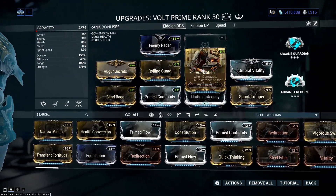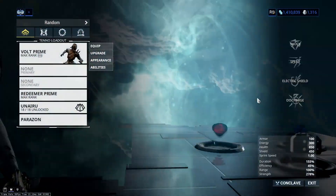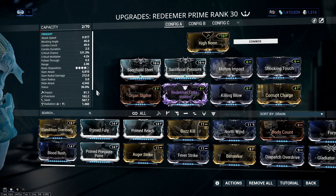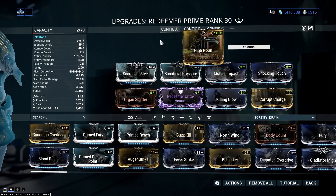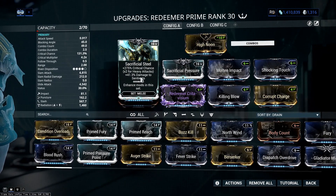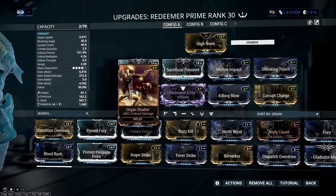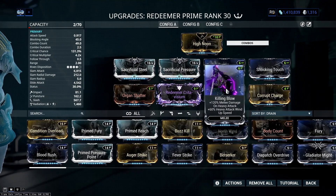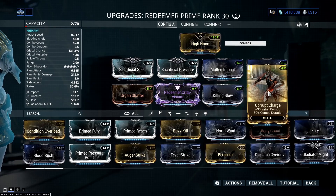I'm just running the normal vault DPS build. I'm not even going to be running Corrosive Projection here, just so you guys can see what's going on. So if we take a look at the Redeemer here, this is the build that I was using — I showed this off in my previous video as a vault DPS. So we're going to run through it quickly. High Noon, just for our heavy attacks — it's a nice one to use. Sacrificial Steel, Sacrificial Pressure, then the two Molten Impact and Struck in Touch for radiation damage. Organ Shatter for increased crit damage. Our Riven here, which isn't that great but does the job. Killing Blow for extra melee damage and extra heavy attack wind-up speed. And Corrupt Charge for some initial combo counter — this is really nice as well.